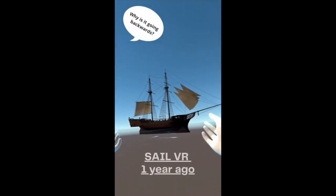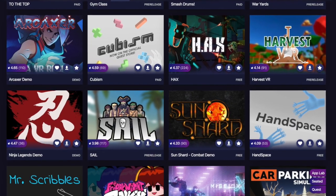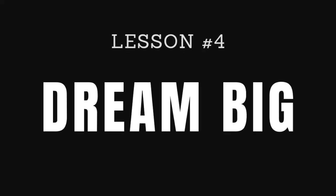What started as a ship sailing infinitely backwards is now one of the top 100 SideQuest games, with a community of over 500 people, and we're not stopping there. My dream for Sail right now is that this time next year you'll see us right at the top of the charts — which leads to my last lesson I've learned this year: dream big, because why not?